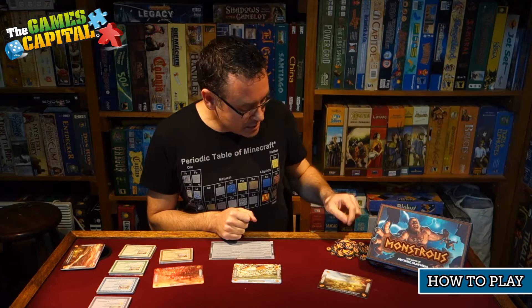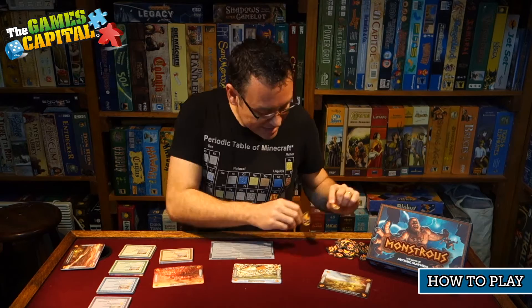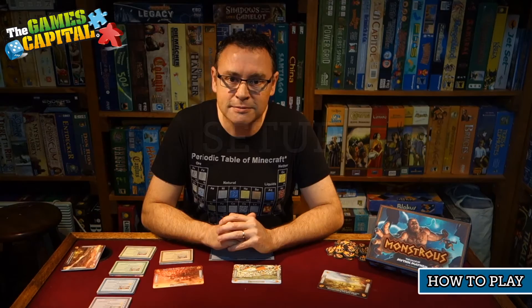The other thing included in the game are little tokens that represent faith — the faith you're restoring in the humans you terrorize with your monsters. Basically they're victory point tokens, and you're going to earn those to win the game. That's basically all the components to Monstrous. Let's have a look at how this game works.